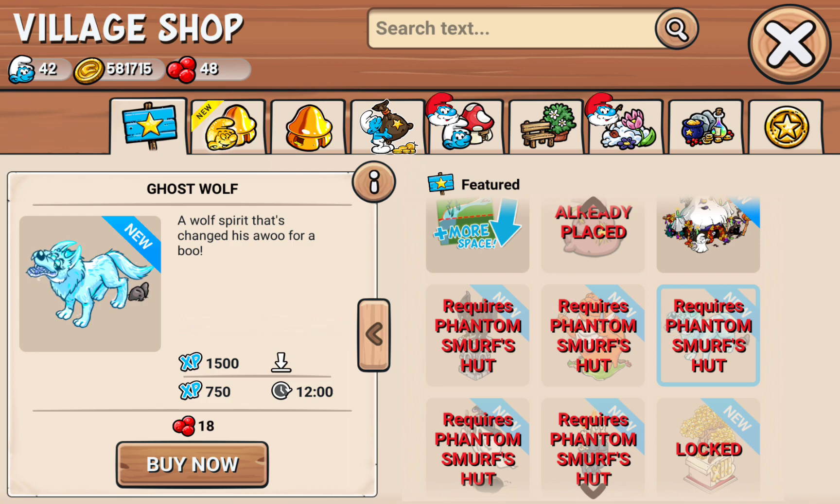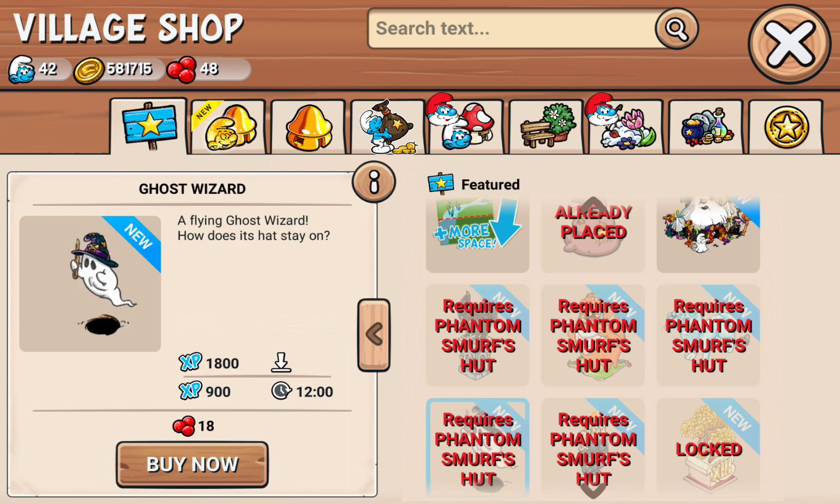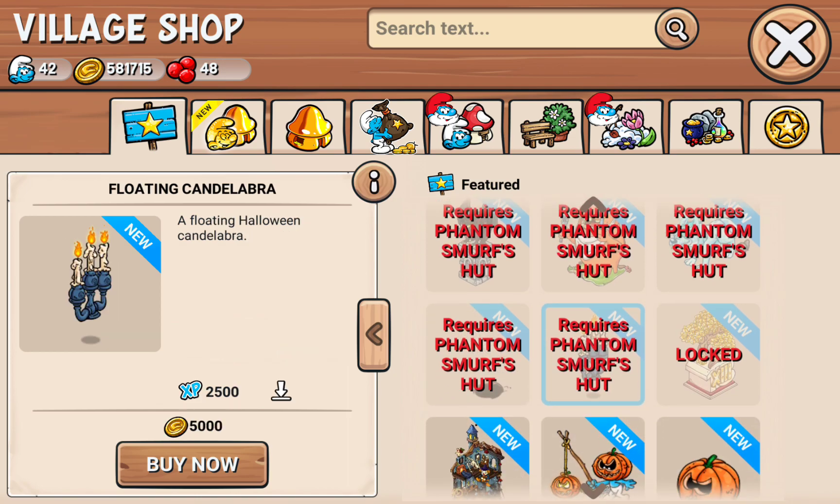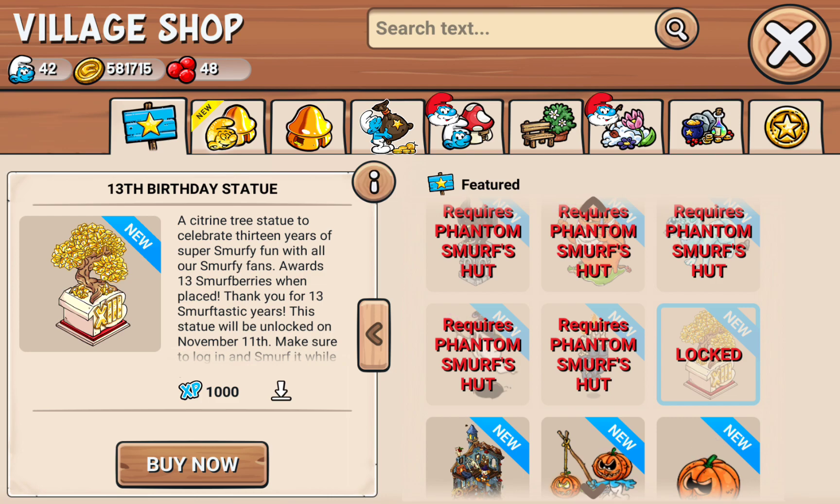Somebody get Luigi. Ghost wolf — now this looks pretty cool, that actually looks really cool. There's the ghost wizard. Floating candelabra — that's cool.